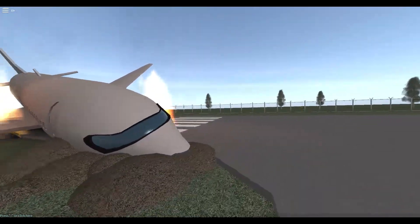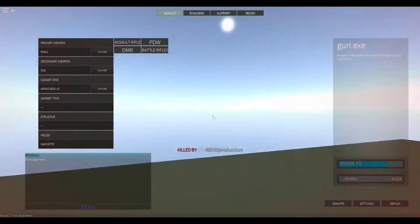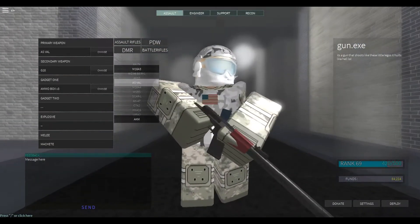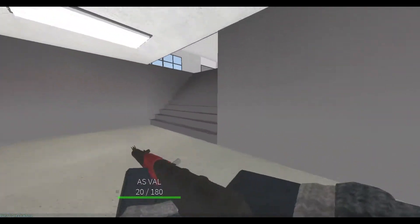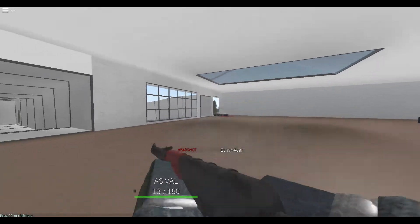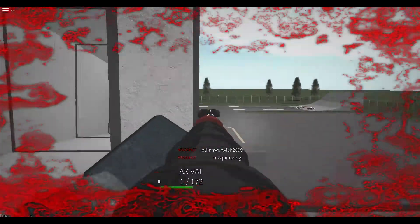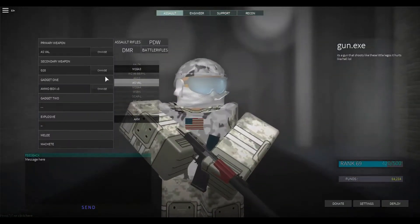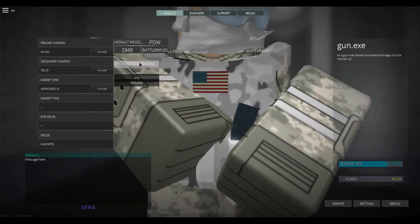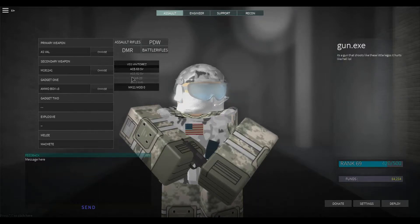We also have the secondaries — here's the Glock 18. Now I'm gonna show you some other guns. Like for example, the ASVA — I love this gun. I just love that integrated suppressor in it. We also have different secondaries like M1911 or Tech 9. On the DMR class you have VSS Vintorez, Ace 53 SV, and Mk 11 Mod 0.